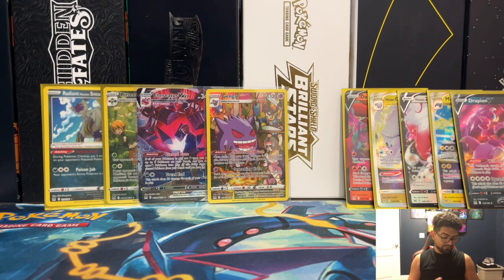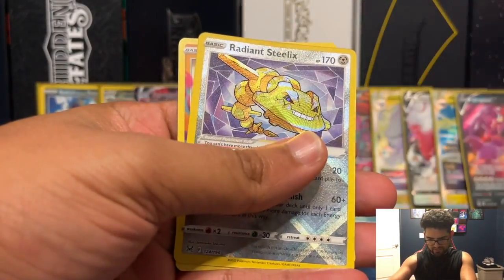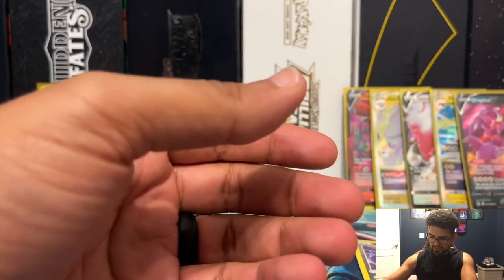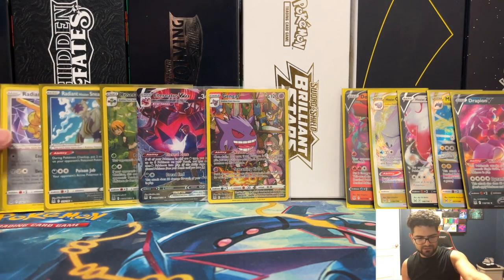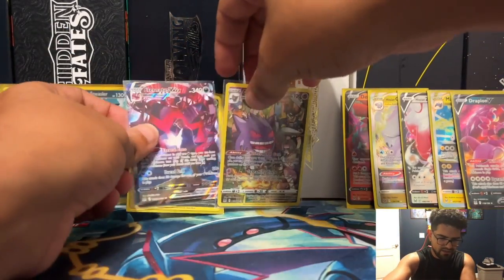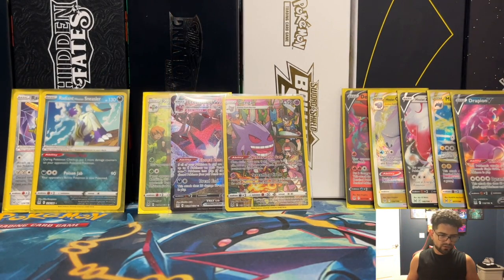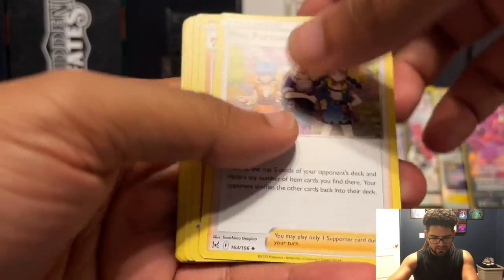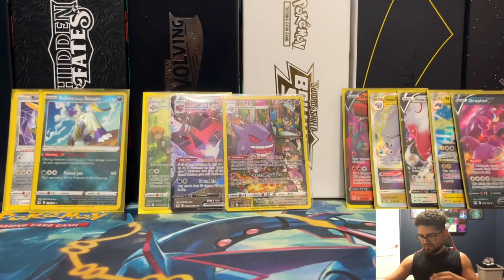I'm actually really really close to finishing the commons and uncommons. Here's a reverse — gradient Steelix. This one actually doesn't come out often. Sneasel definitely does, but not the Steelix. I think I've got more Garchomp wars too with the Steelix, but I'm sure it's just luck really. Miss Fortune Sisters, Basculine reverse, and a Kingdra holographic.